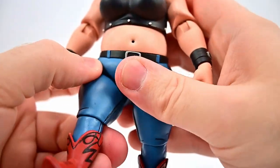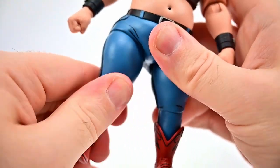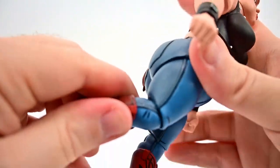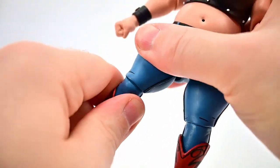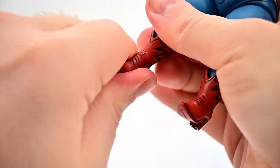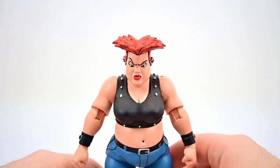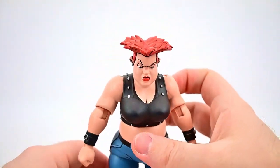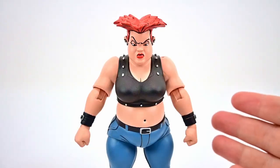She can crunch back and forth and twist side to side, though it's not the best movement. Her hips come up maybe 45 degrees — the big pants and thick legs limit the range — and out to the side a little. She has a thigh twist, single knee joint bending close to 90 with rotation, a shin twist in the boot, and the foot can flex back and forth and twist side to side. She stands relatively easily despite the heeled boots.